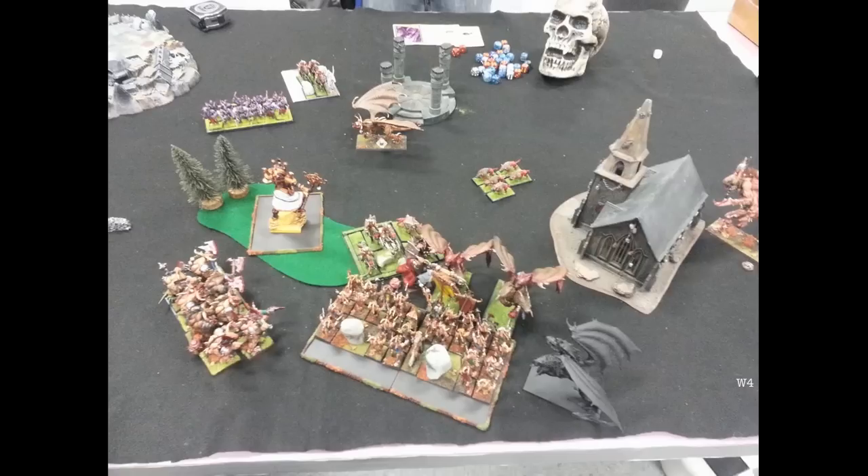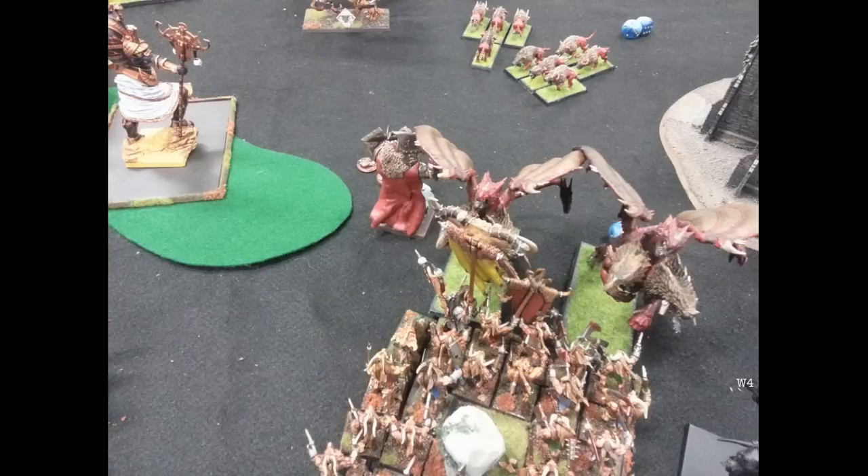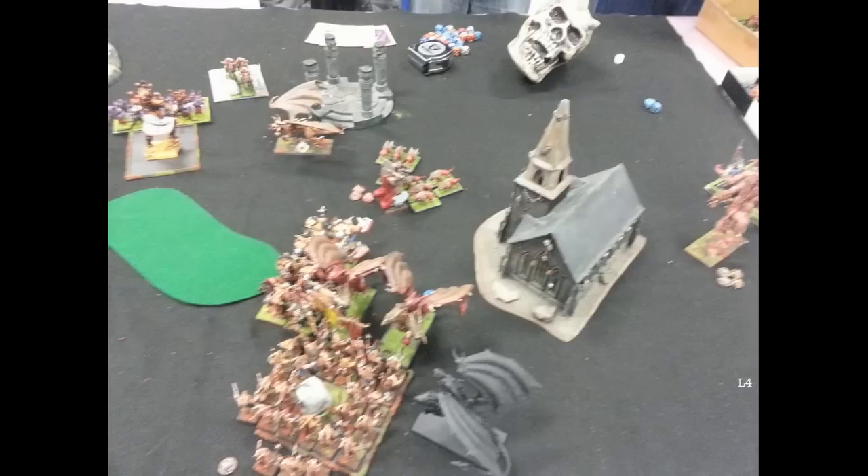Warriors Turn 4 — two Chimeras charge my Gor unit. A unit of dogs and a unit of fast cav charge my Doombull — a great ploy because I'll almost certainly win that combat but then have to overrun facing directly away from all the Chimeras. My trolls meanwhile are on the left doing absolutely nothing because my deployment was so incredibly bad. After combat he kills a ton; I reformed to get ranks. At least if my Doombull overruns away, the trolls can charge the flank of a Chimera.